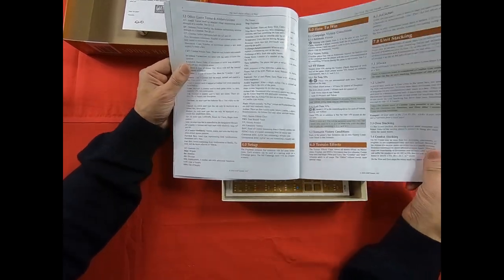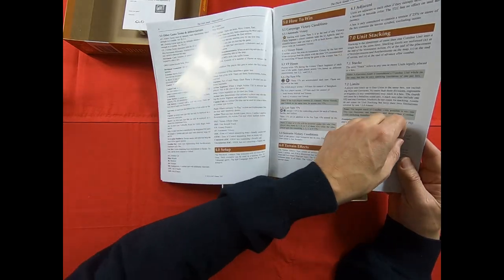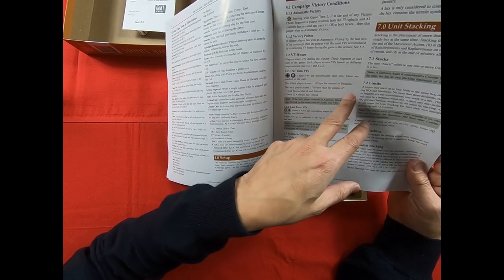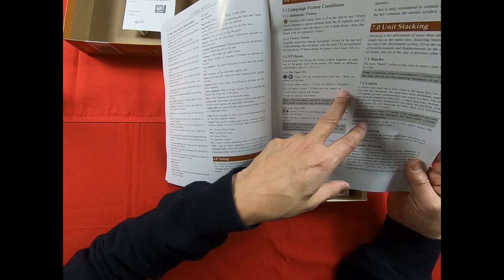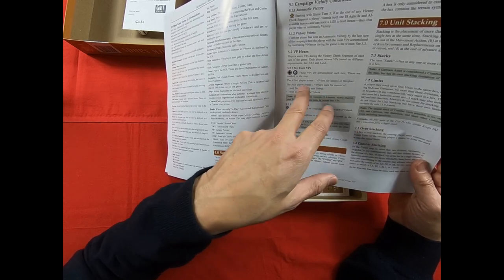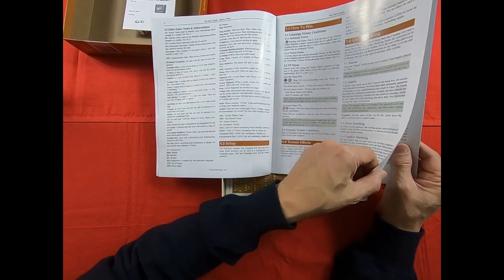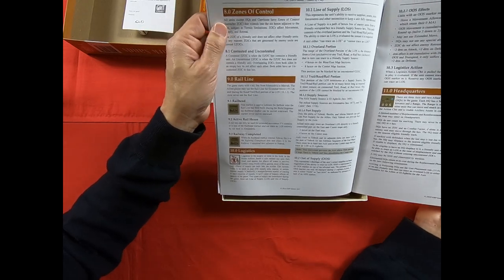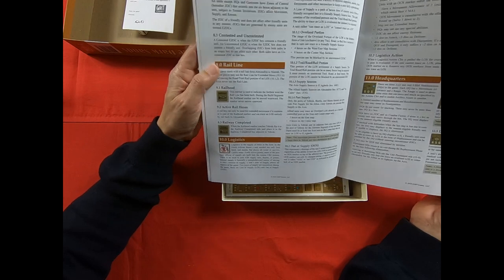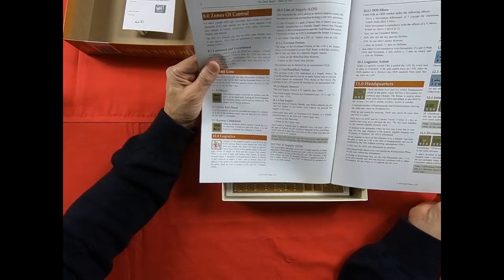Browsing the other rules: immediately we have a well-done setup and the campaign victory conditions. You score points by seizing the main cities along the North African coast. For example, the Axis player scores one VP each for control of Mersa Matruh and Tobruk. Zones of control are traditional and quite rigid. The rail line has big importance regarding the supply source and the line of supply.